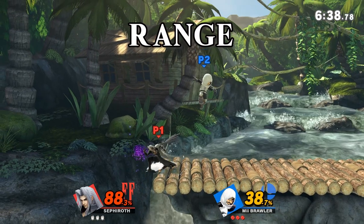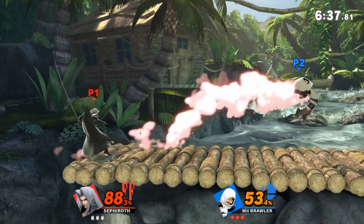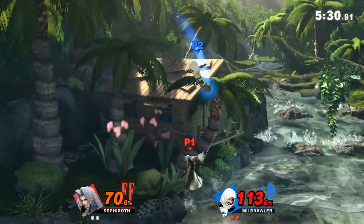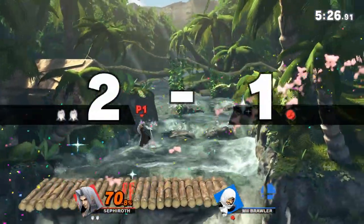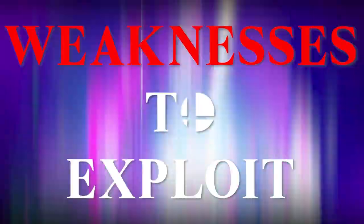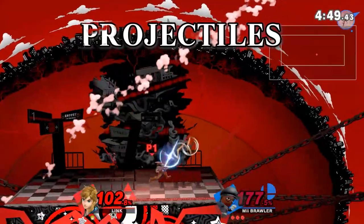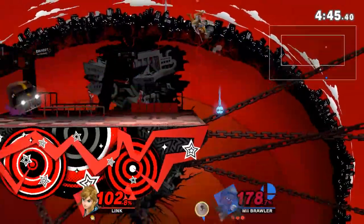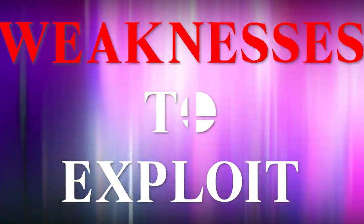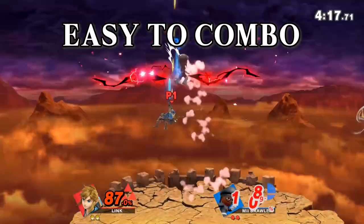Now for Mii Brawler's weaknesses. First off, they have poor range — their punches and kicks just can't compete with long sword characters. If you have a sword, be willing to challenge Mii Brawler's attacks with attacks of your own, because swords will usually win the trade. Projectiles are also effective against Mii Brawler; they only have one projectile and it's too slow to stop zoners from zoning, so Mii Brawler will usually try to get around projectiles and attack — keep them back and rack up the damage. Mii Brawlers are also easy to combo because they're fast fallers, so lay on the combos once you get them started.